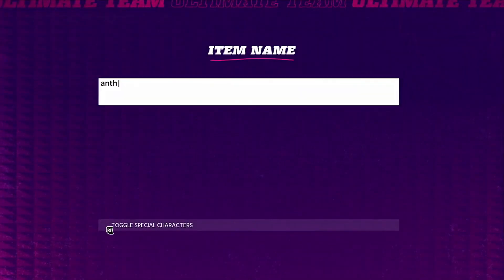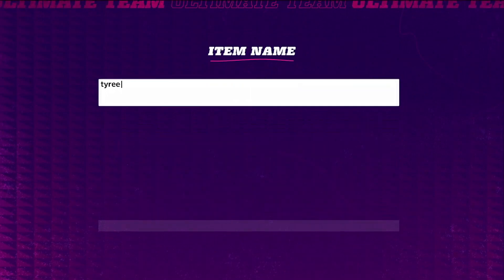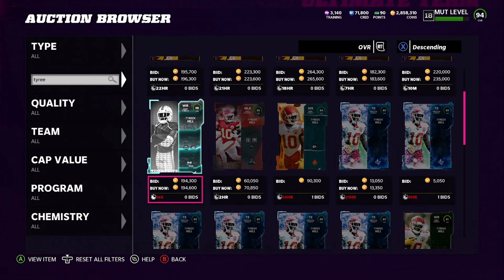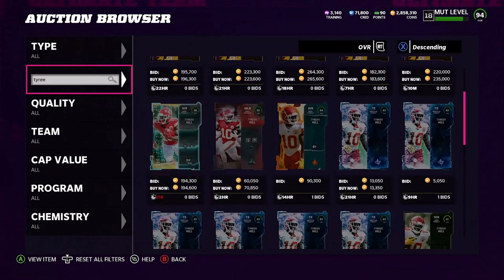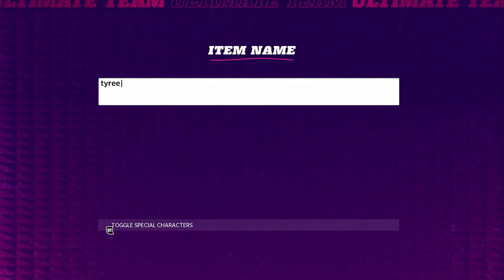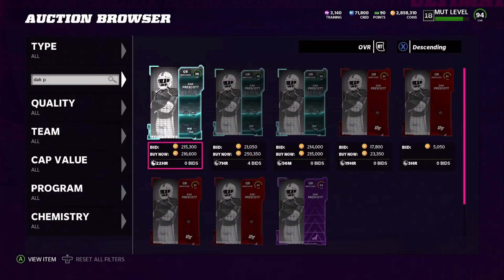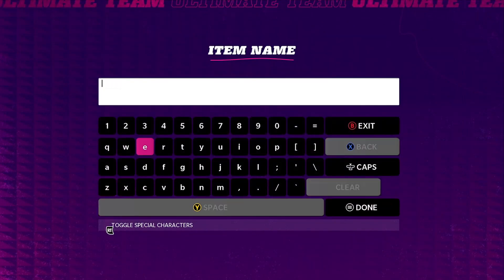Let's come check out Tyreek Hill and see what he's going for. Tyreek is going for 194 — those are not even going to sell, so I will not do Tyreek. Let's check Dak Prescott — I know Dak isn't going for anything, but we're going to laugh at the Cowboys real quick. He is actually going for 215. All right, so Dak might even work to do — you can get a little more profit on selling that card, so maybe that's not to laugh at.